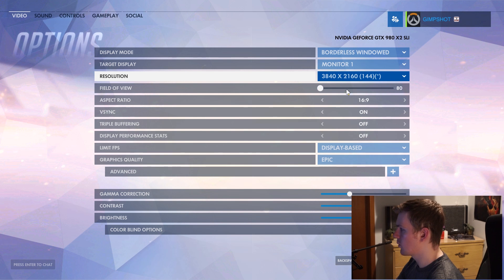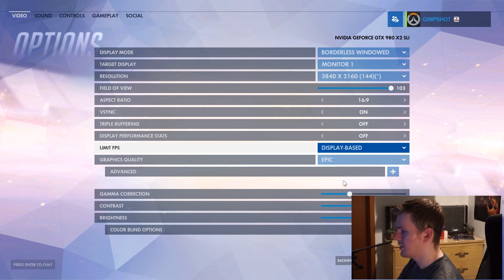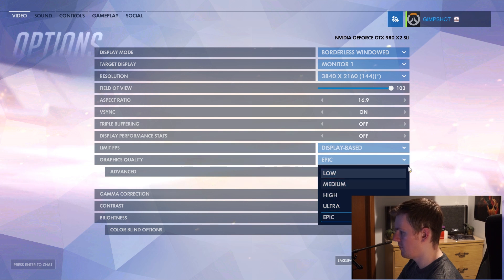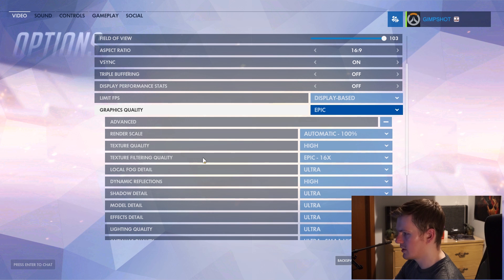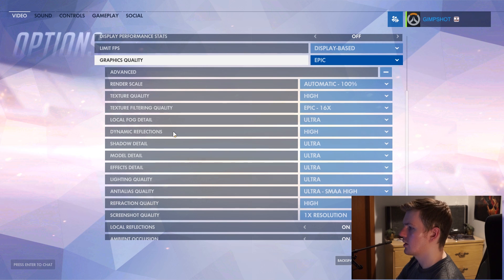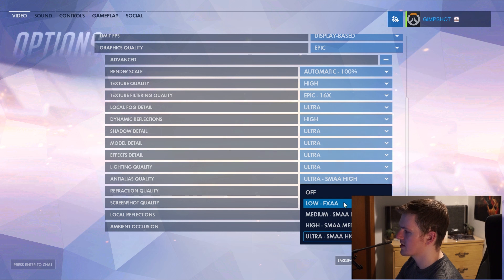Field of view goes from 80 to 103. Aspect ratio: 16:9 and 16:10. V-Sync on and off, triple buffering on and off, display performance stats on and off. Then you've got limit FPS: display-based, off, or 30 FPS. Graphics quality goes from low to epic. In the advanced settings you've got render scale, texture quality, texture filtering quality, local fog detail, dynamic reflections, shadow detail, model detail, effects detail, lighting quality, and anti-alias quality — which goes from off to low (FXAA), medium (SMAA low), high (SMAA medium), and ultra (SMAA high).